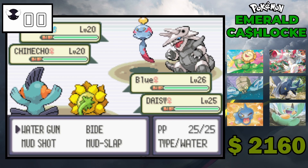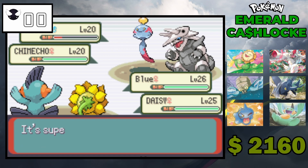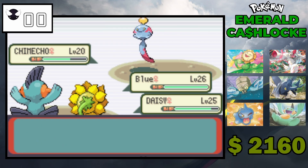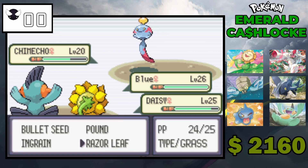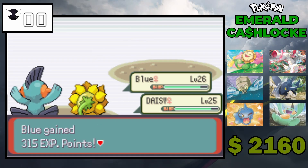It's Aggron and Chimecho. I'll go Water Gun and Razor Leaf — that should take out Aggron, and Chimecho can't really do much. He might even take himself out with the recoil. The rich girls! We do fight Team Magma here so I did remember right.